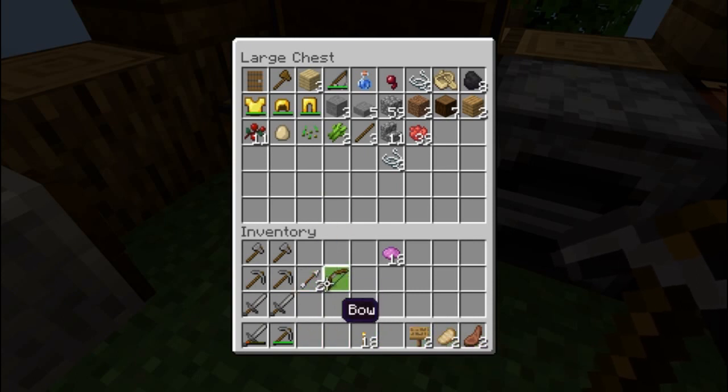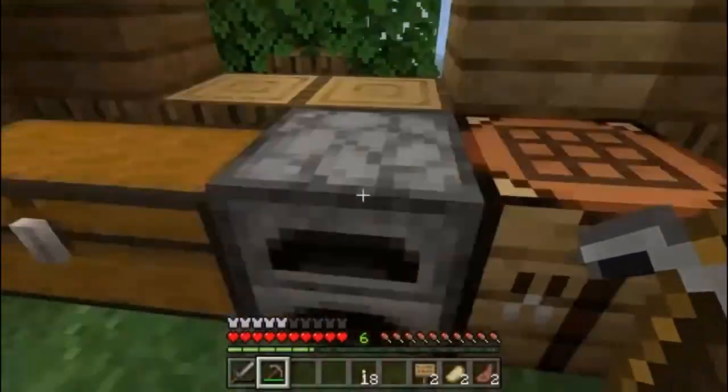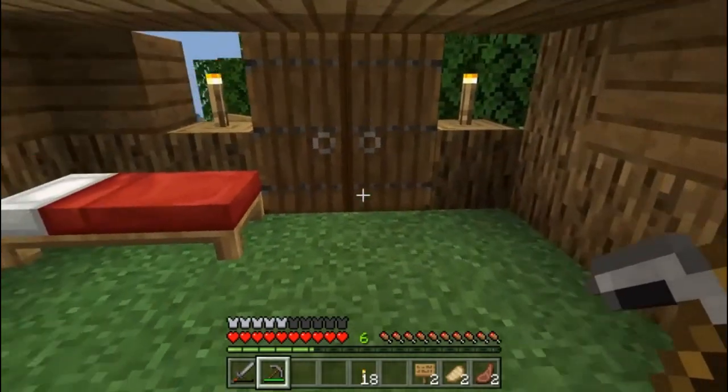That's right, I was going to go make another bed down at the magenta base. Cook mutton. Cool, I do need those. I got a bow. I might take some cobblestone with me, just in case I need to build a quick getaway. Other than that I think I'm pretty good.